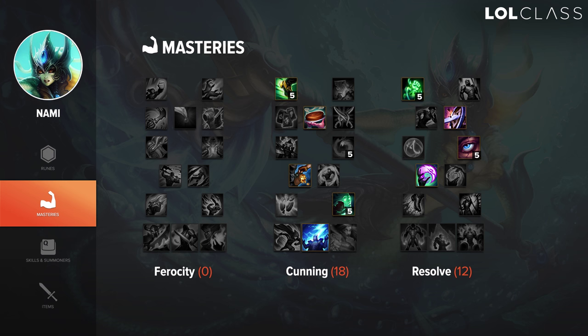With Nami masteries you can go two ways. The aggressive one is 0/18/12 with the Thunderlord's Decree keystone — auto, W, another auto to proc Thunderlord when playing aggressive. The other option is if they can one-shot you and you feel threatened; you'd rather go Windspeaker's Blessing, step back behind your AD, and focus on stronger heals. With E you don't want to be in front trying to poke alone.